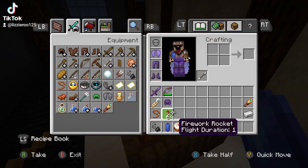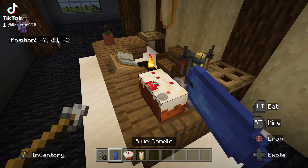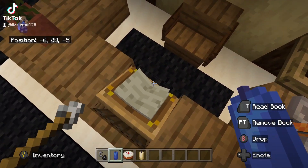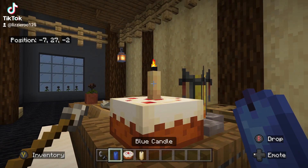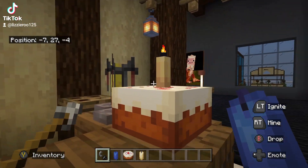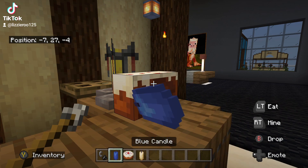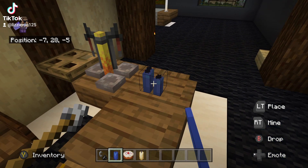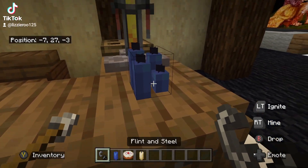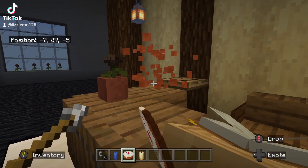Don't you love Minecraft Bedrock Edition? This is normal Minecraft — no preview or anything like that. I'm trying repeatedly to see if it fixes itself, but it doesn't. I'm not sure if anybody knows about it, because not that many people play Bedrock. I keep placing the blue candles and you can see they work by themselves, but when they're on top of the cake, it shows the normal candle.